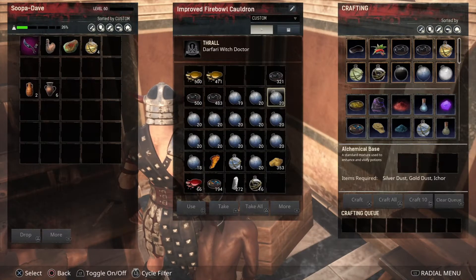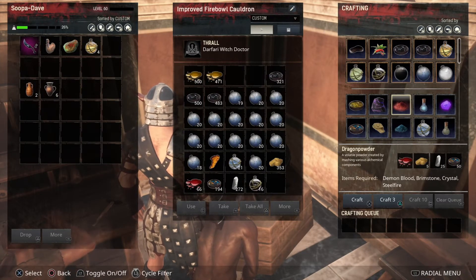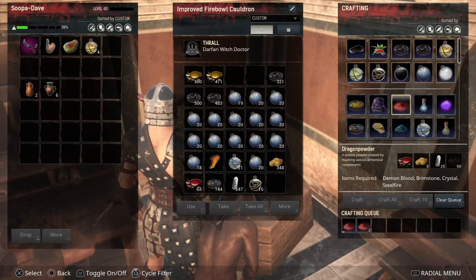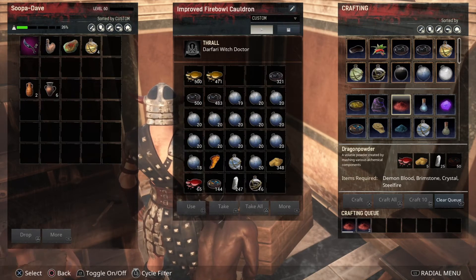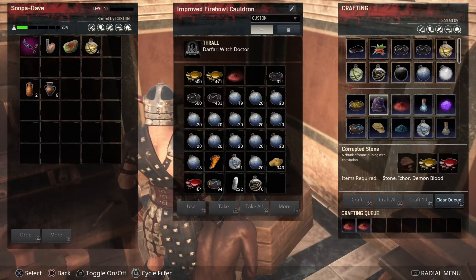Okay guys, if you didn't know these take dragon powder and they are very not cheap. The demon fire orb isn't too bad, but normally it's a hundred steel fire. But we got the witch doctor, and a hundred steel fire is not necessarily the easiest thing to come up with here folks.